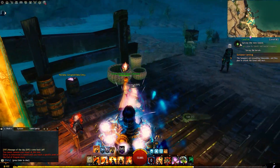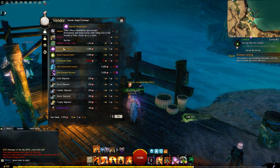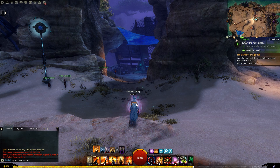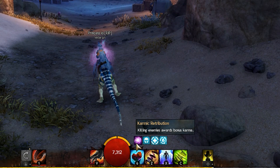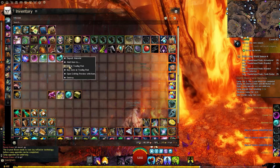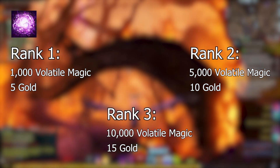Before spending all your volatile magic on the method I'm about to tell you, make sure that you don't need this currency for other things first. It's very important to get the Karmic Retribution in the maps that you will farm in Living World Season 4. There are three levels to each one, and obtaining all three gives you a permanent buff that rewards you with karma after defeating enemies in that map. I would personally only get it in Dragonfall, but if you spend time in any of the other maps, go for it. Each map has its own Karmic Retribution — it starts at 1,000 volatile magic at rank 1, goes up to 5,000 at rank 2, and then 10,000 at rank 3, along with some gold you have to pay as well.